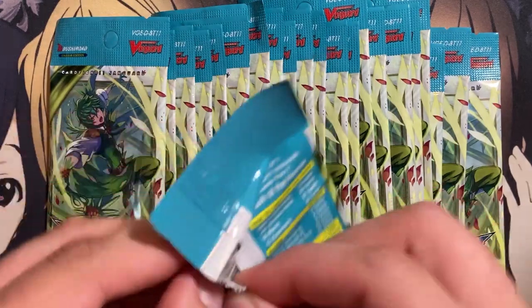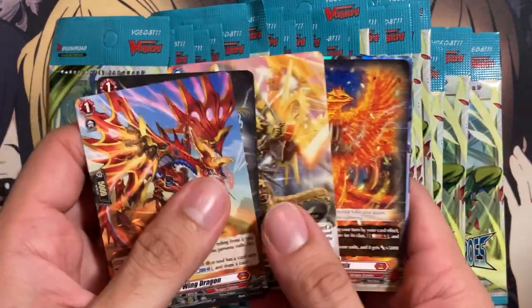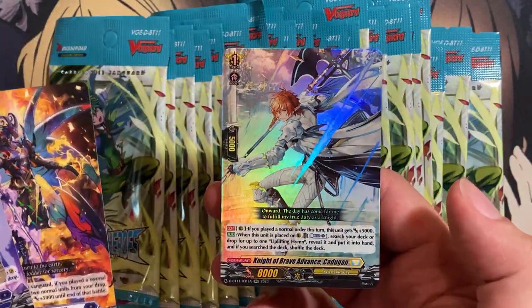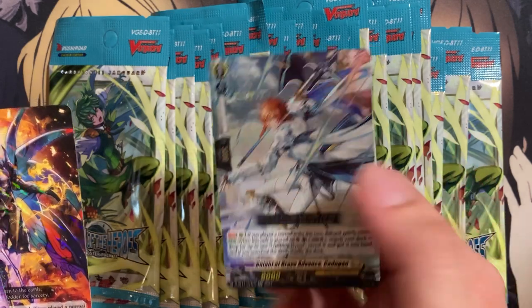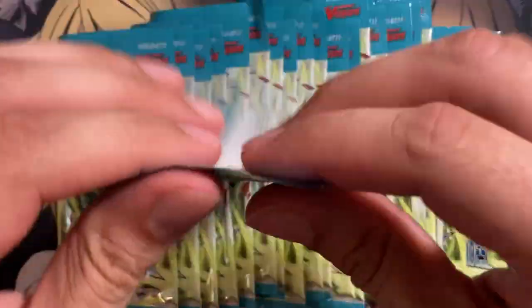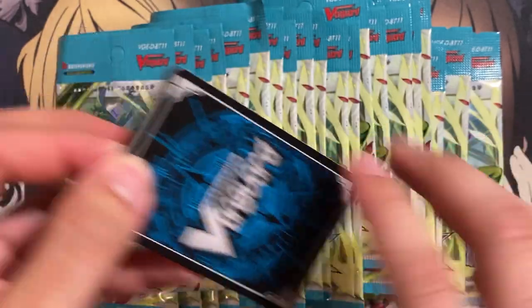And then the encounter decks as well for Dragonic Kaiser Vermillion and Blonde Ezel, along with a bunch of other new support for all the many decks we have in the series for D-Format already. But without further ado, let's go ahead and get started with the opening. Definitely excited to see what I can pull from the packs I picked up. So we'll start off with the first pack — there are plenty of encounter cards. Our first foil is Knight of Brave Advance Cadigan, for the Blitz Order. We've got some searchable Blitz Orders in this set, which I think is pretty cool.